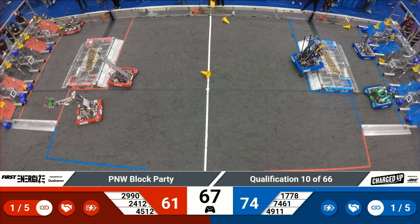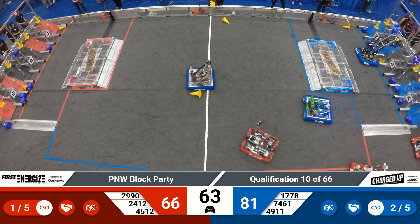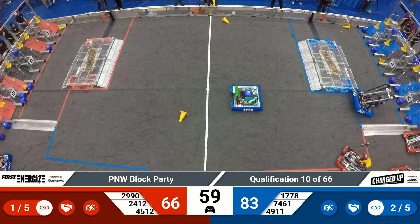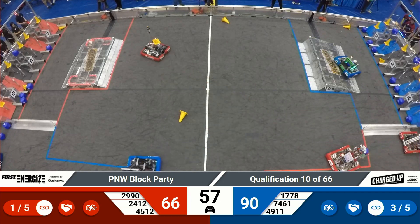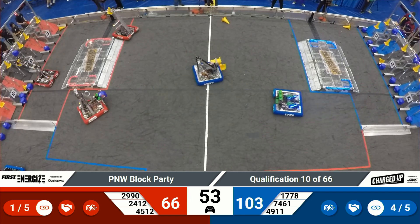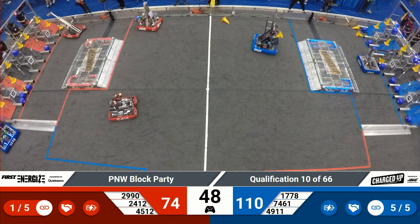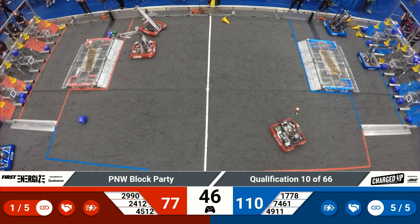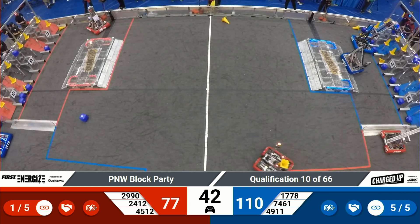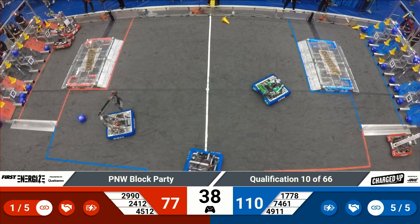Only five links required for the sustainability ranking point. Otter Chaos and 2990 heading back towards the Red Loading Zone — now all three Red robots in the loading zone. Robotoads head out with a cone, Otter Chaos with a cube, and Hotwire with a cone as well. Cyber Knights trying to score another cone, joined by Sushi Squad with another cone, eyes set on that upper row cone node, and they place it down successfully.